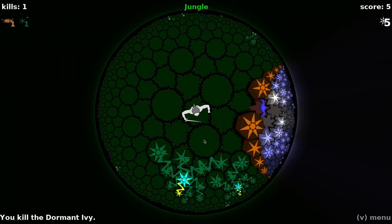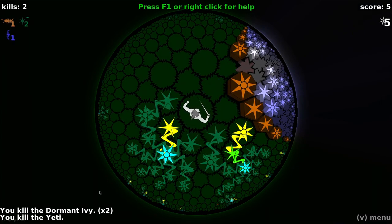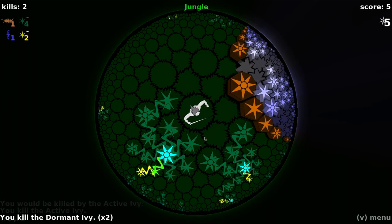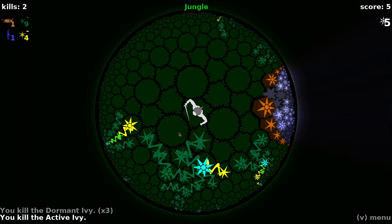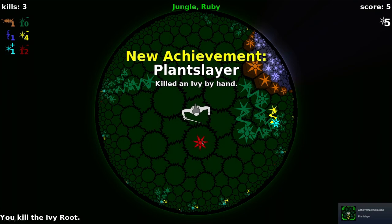Are those plants growing? Can I kill them? Dormant ivy and yeti. You killed the active ivy. I think the colorful ones are active, meaning that they might grow and attack me. So if I see a yellow one nearby, I probably want to attack that one. Otherwise, I think I can just keep hacking away. Plant slayer - that was like the core.